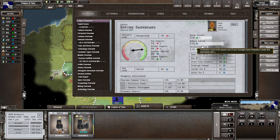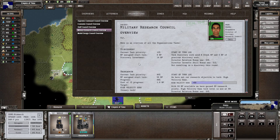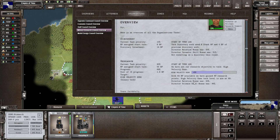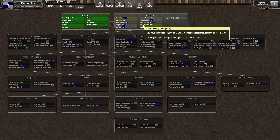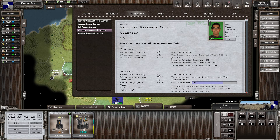Looking at our organizations under military research, we are working on the high velocity gun. We already know about artillery, and I believe the high velocity gun is used for tanks and artillery. Checking the management screen confirms: yes, it applies to both tanks and artillery. We have the task order set to 90 for research, and we do have something to research for the military research council, so let's continue with that — it might be a good idea to get that artillery out there.